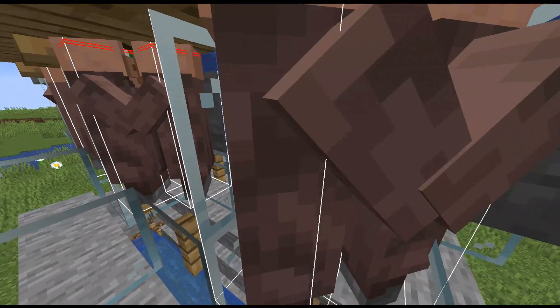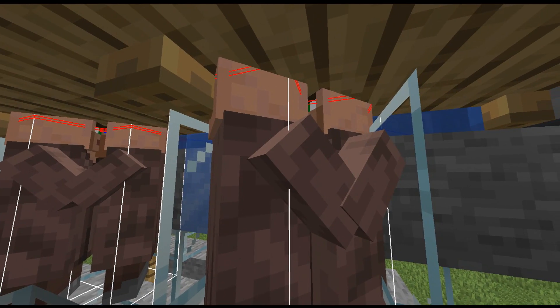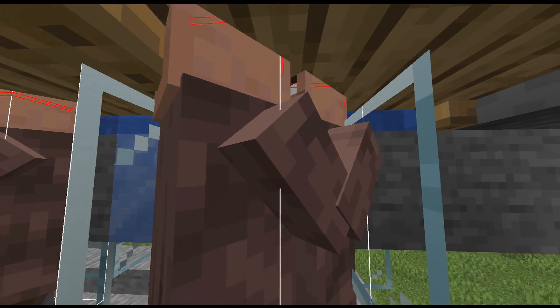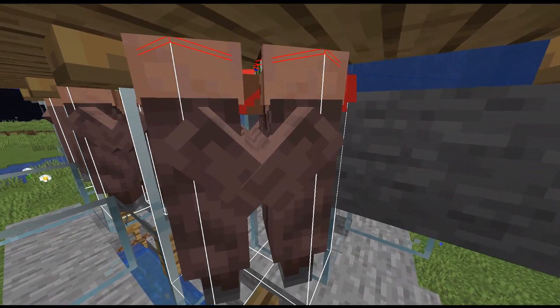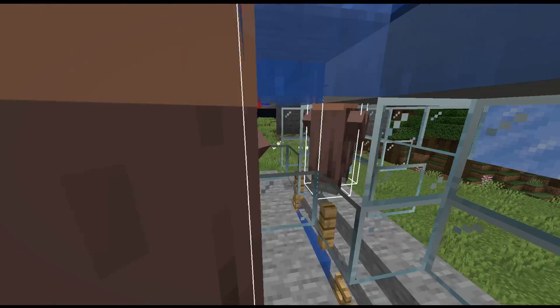Now if you want to, you can put a slab underneath of the villagers. This is something that Grandma Mommy showed us during our Twitch stream. And what that does is just prevent them when they do try to throw food — it will kind of capture their food. And that is something that you can do because this villager is on the far side of the food.